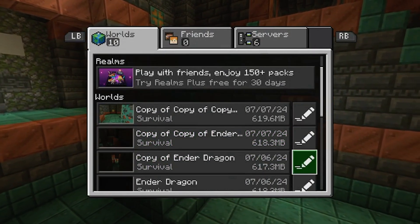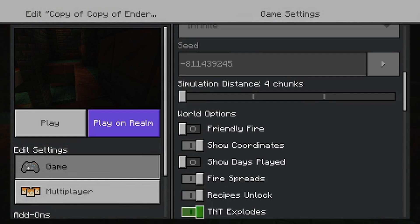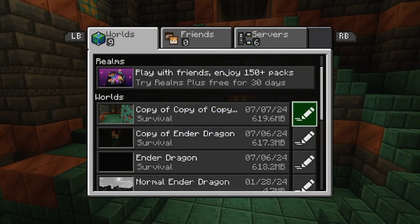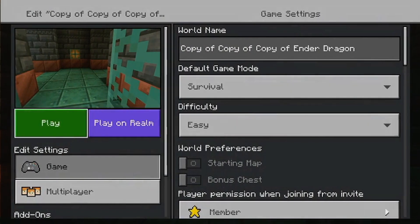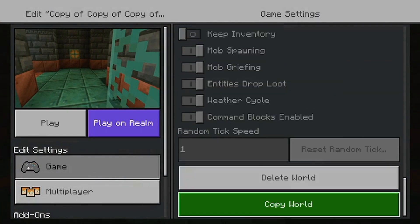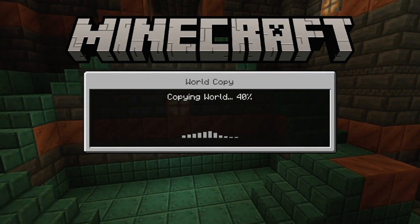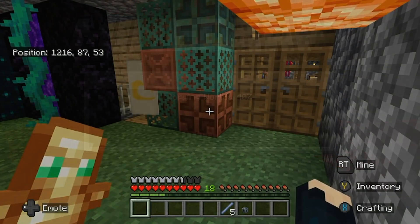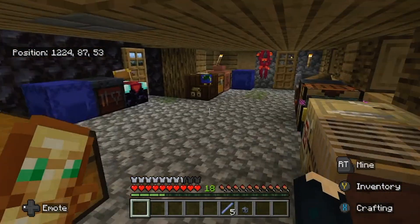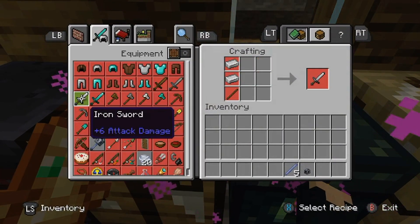In order to make sure I didn't have to go to 100 different trials, I made a copy of my world. At a point when I had five ominous trial keys ready, I went to each of the ominous vaults and opened them. If I didn't get a heavy core, I went back out, deleted that save, made another copy of my world, and did it again. Eventually I got a heavy core — that is how rare this is, that I had to go to that length.